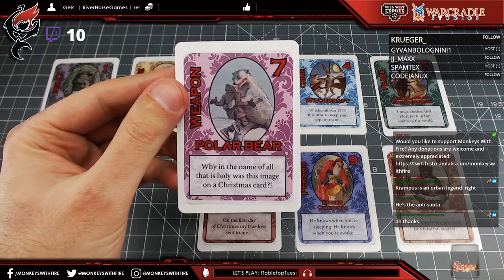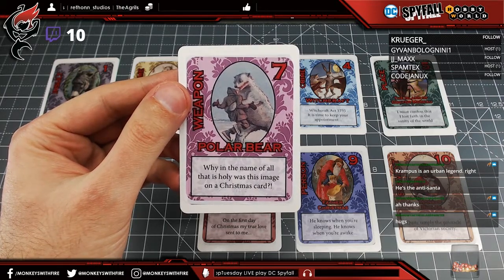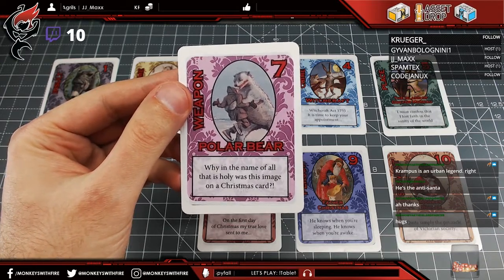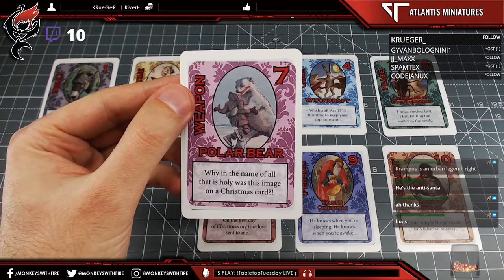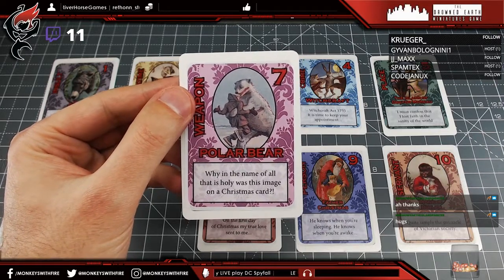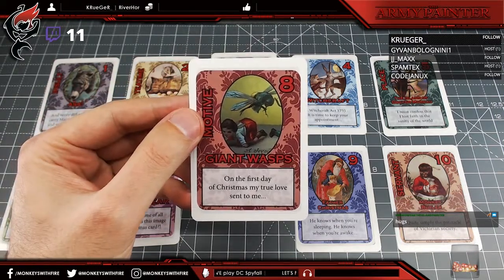The Polar Bear card — genuinely a Christmas card — simply depicts an Arctic explorer being attacked by a polar bear with the words 'Merry Christmas' underneath. All these images can be verified by typing 'Victorian Christmas card' plus the subject into Google. The Victorians apparently saw this as festive, and the host jokes that a viewer suggested the polar bear might be hugging the explorer in the spirit of goodwill to all men.